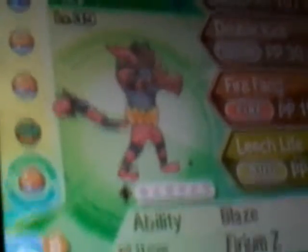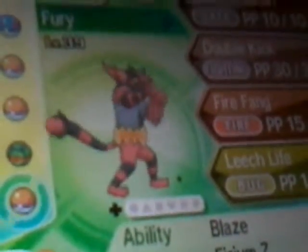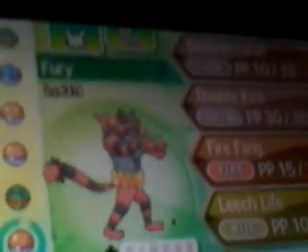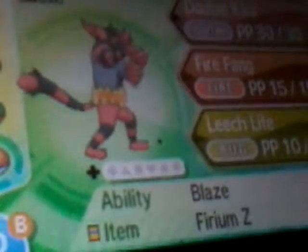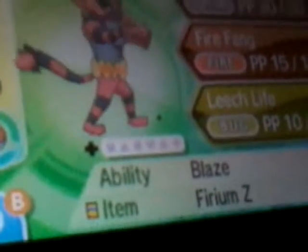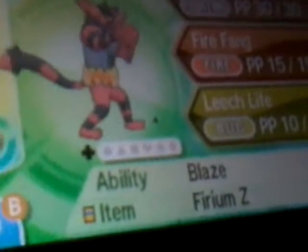Last one is the starter — Fury the Incineroar at level 39, my highest level Pokémon, almost level 40. Moves: Darkest Lariat, Double Kick, Fire Fang, and Leech Life. I'll replace Double Kick when I get Cross Chop. Ability: Blaze. I'll get Incinium Z on it eventually.